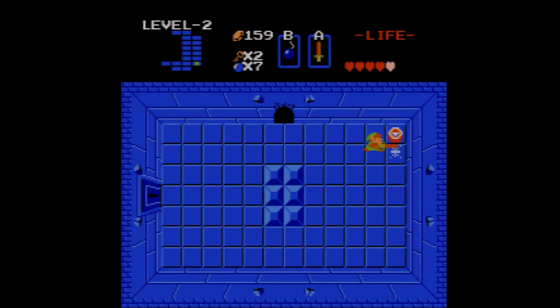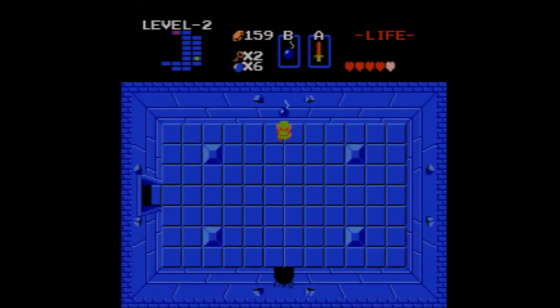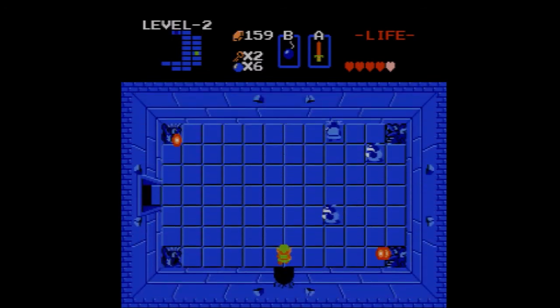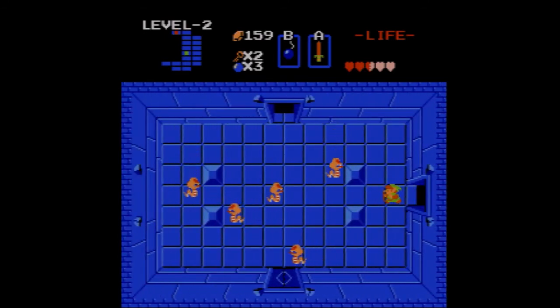If you didn't know these walls were bombable, that'd be an issue, but it isn't right now. Those are blue Goriyas. And I got the magical boomerang! That wall up there was bombable too. I think I got another key. Since I already bombed that wall, I might as well go through it. More bombs — that's good. Bombs make fantastic weapons.